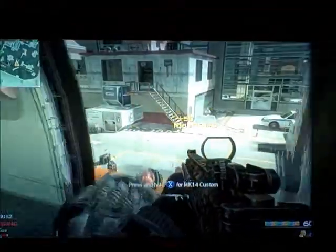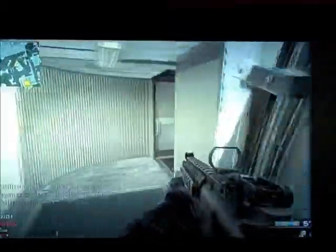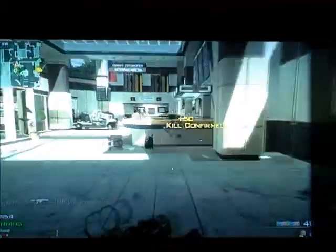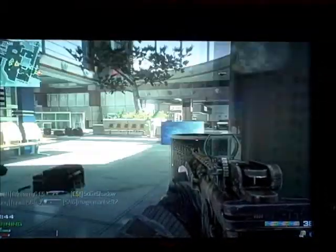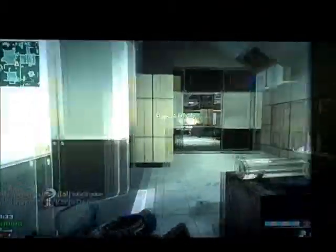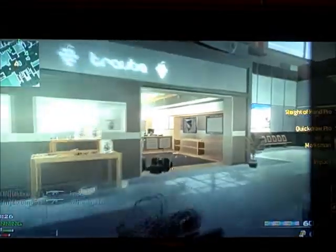I just prestiged so I'm around level 38 and haven't unlocked everything yet. I ran sleight of hand with this class, but you should actually use Scavenger because the mag size is only 60. The reload time for the CM901 is 2.33 seconds, and for the AK it's 2.5 seconds — anything over 2.7 seconds really needs Sleight of Hand.